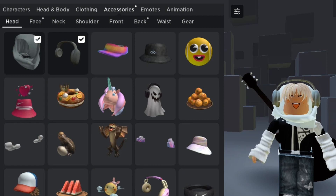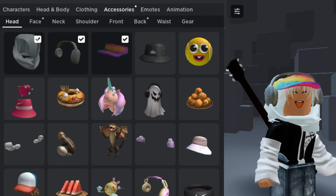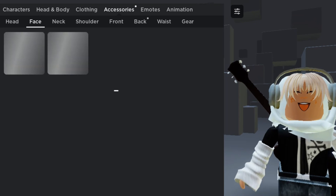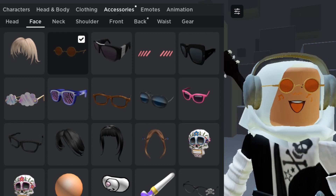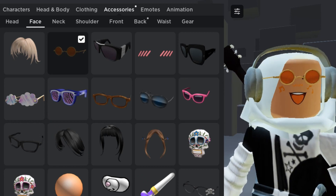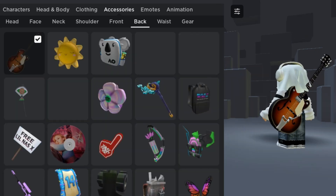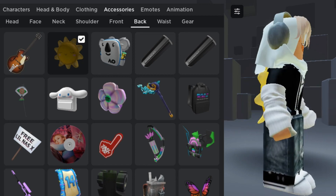So these are the items you've got. You've got the tie-dye hat and it looks really good and fitting. It was really easy to claim — you just had to join the game and quickly claim it. And now for the shades, this one really matches with the Lil Nas face and I think it matches with other faces as well — it's really aesthetic, so I recommend it. And last is the back accessory, which is like a cute sunshine bag — really cute for those cute avatars.